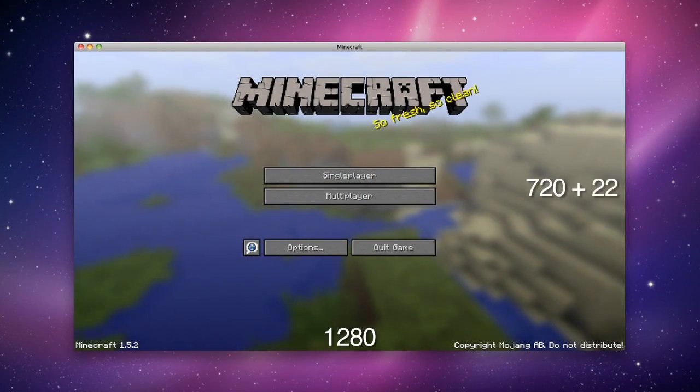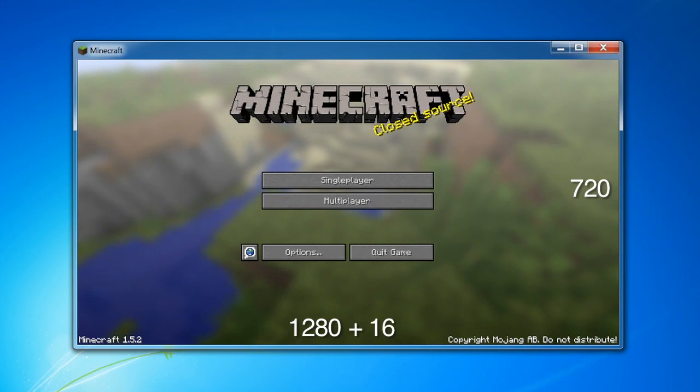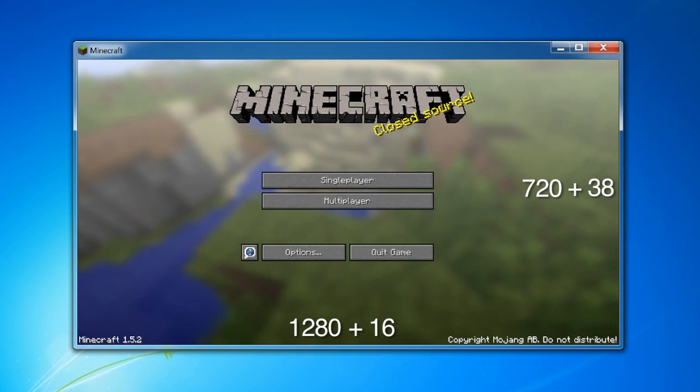Now that you've got your dimensions set, everything should be fine and dandy, right? Well, not quite. Your operating system will add extra things to the window, like menus and borders and boxes with X's in them so you can close out of the window. So this means that those elements are actually included in that range, so you have to add a few extra pixels to those dimensions. If you're on the Mac, you need to add 22 pixels to the height. And for the PC, you'll need to add 16 pixels to the width and then 38 pixels to the height.